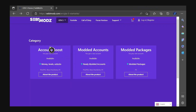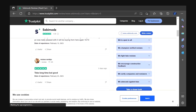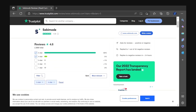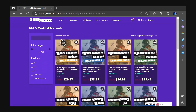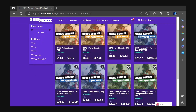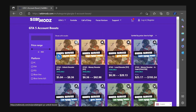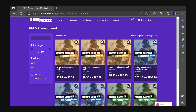Hey guys, are you looking to boost your account or get a modded account? Set By Mods is the best place right now to buy modded accounts — they're very trustworthy with a 4.6 rating and 2,800 reviews, and all the ratings are within the last few days or months. On GTA 5 modded accounts, it ranges from $30 to under $200, very cheap and reliable. If you want to boost your own personal account, it ranges from $5 up to $300 and includes money boosters, level boosters, or unlock boosters. I'll leave a link at the top of the description, and the discount code is ESTRAX.